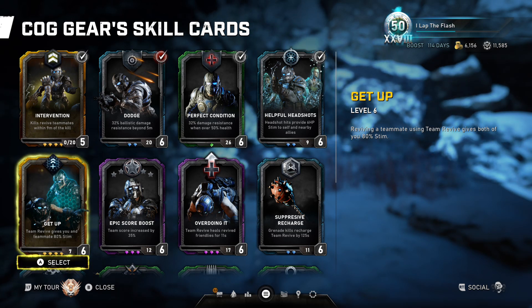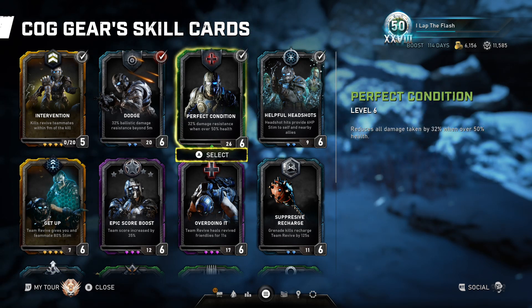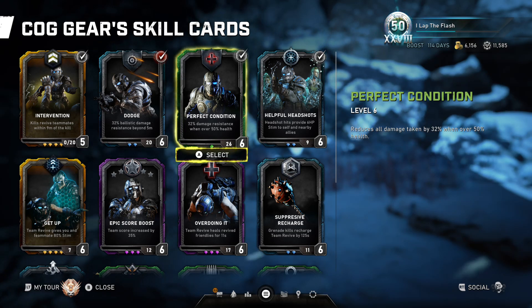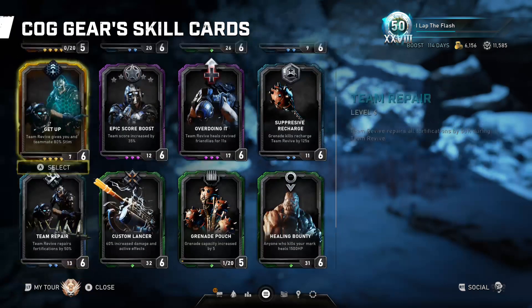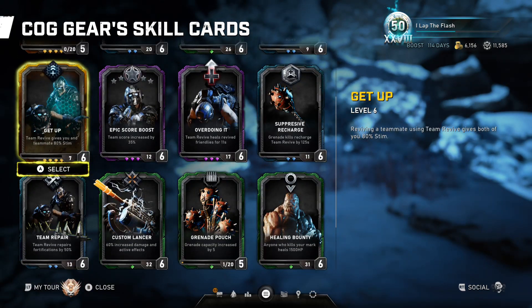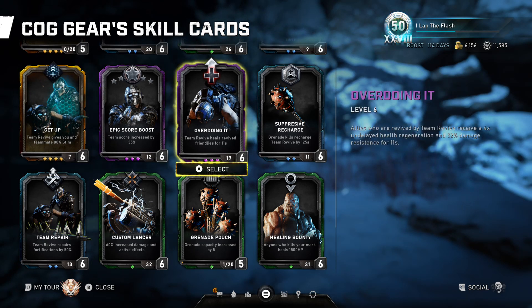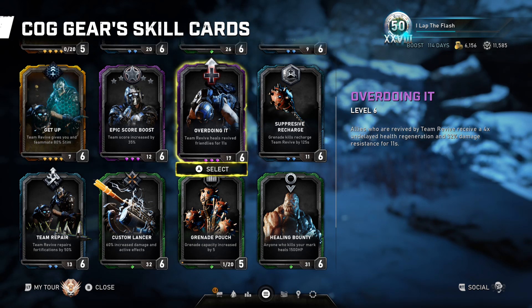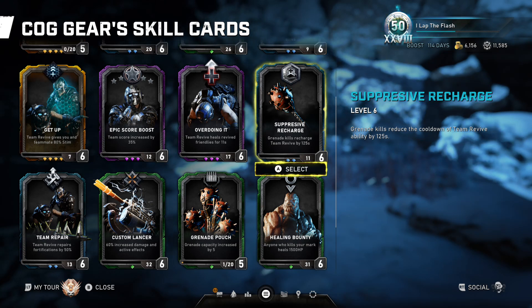For his fifth card, I think there are a few potential options. I don't think you really need to be this tanky, but he is the support role and I do like playing him with Perfect Condition. As a fifth card, we have Get Up, which is nice — it gives you and anybody you revive 80% Stem. For Horde, I like Get Up a lot more than Overdoing It, although Overdoing It is nice. You also have the grenade recharge card.